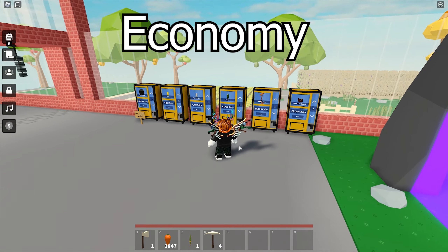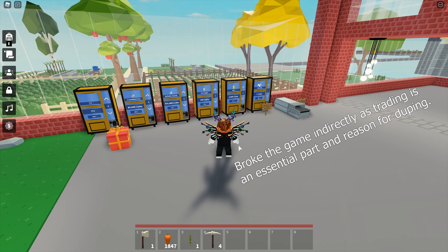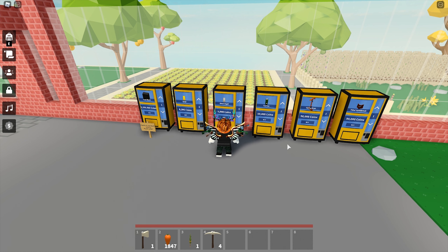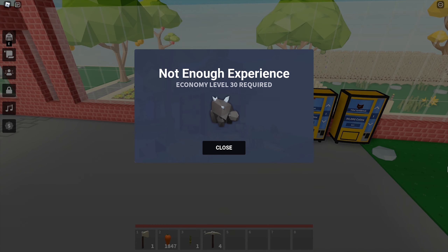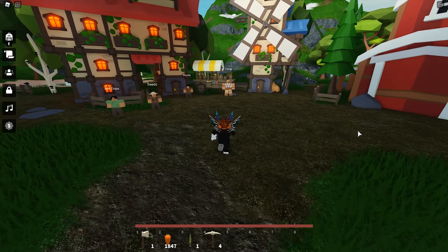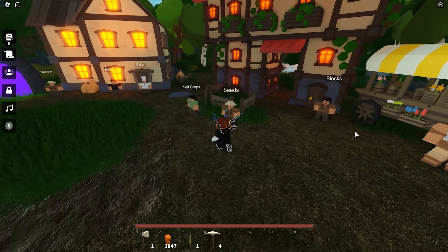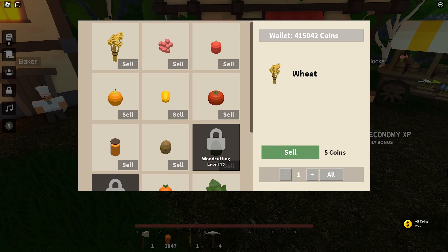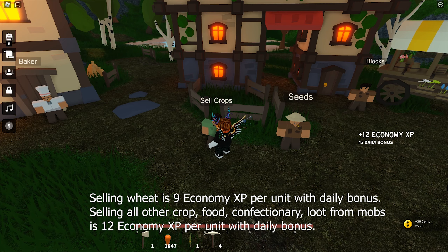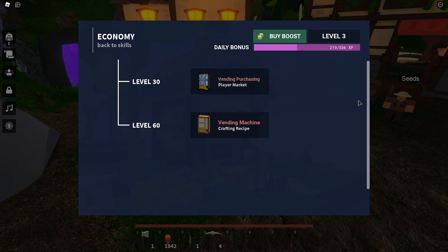The economy skill is all about trading stuff — the mechanism that broke the game. You need to be level 30 on this skill to make any transactions with players, and you need level 60 to craft the vending machine. It is very important if you want to trade as your primary gameplay. You cannot even interact with your own vending machine if your level is not sufficient. You can gain exp by selling your food or crops to the NPCs in the hub. Different items will give you different amounts of exp. The current level for the last reward is 60.